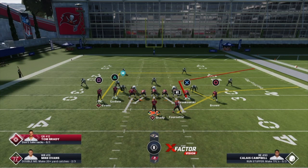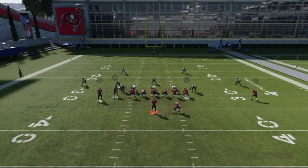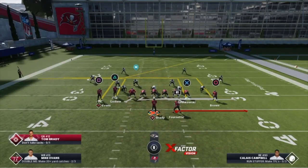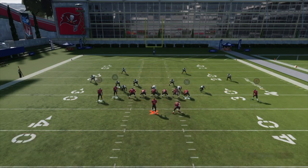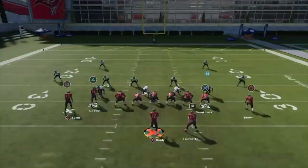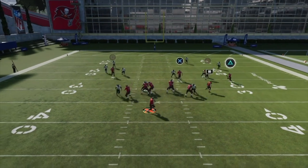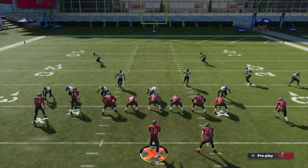Z Spot in general is good because it has a built-in high-low. You can just streak Brown, keep the underneath route, and it's a simple high-low — that's basically what this whole scheme is. Cover four attacks similarly to cover two. Here's something I figured out: you still have the high-low, but Godwin is also coming back across the field and for some reason nobody ever picks him up when everyone else is going the other way. Godwin is usually open, and if you have the cheese receivers this is great.